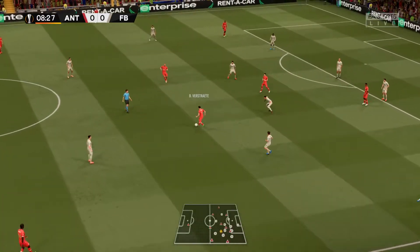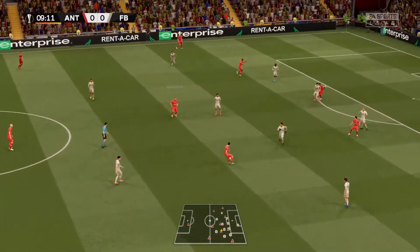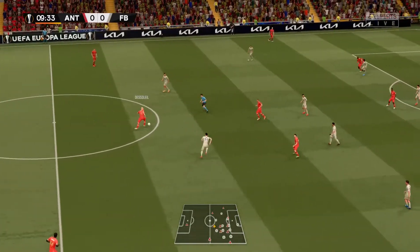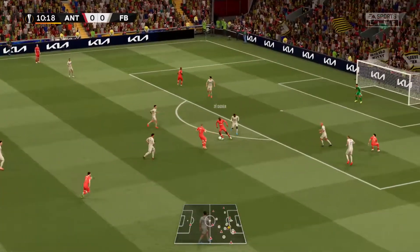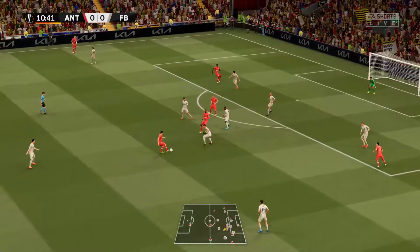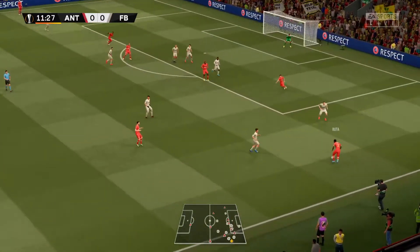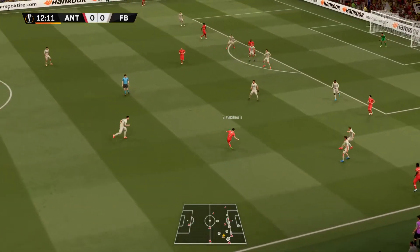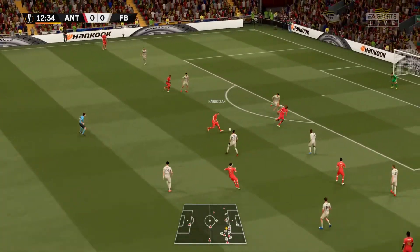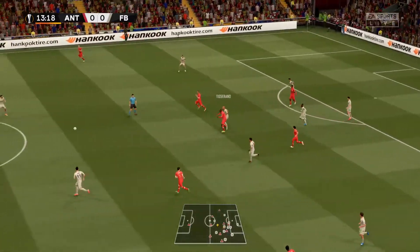For Strata here, Roger Nainggolan. For Strata — Didier Lam-Kelze, Didier Lam-Kelze. Pierre Verstrata — it might be on for them. Verstrata here, Nainggolan. Super tackle and they've won possession.